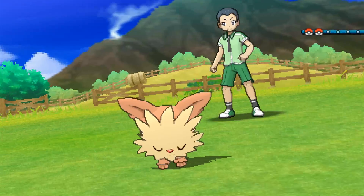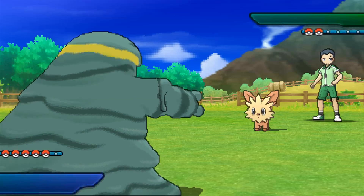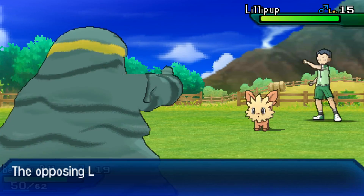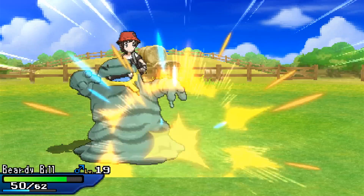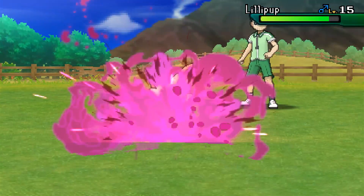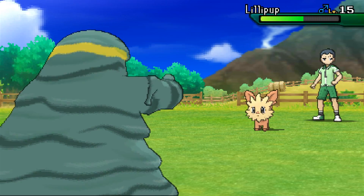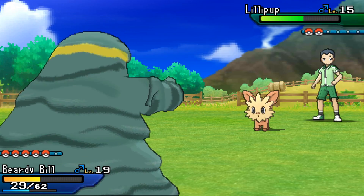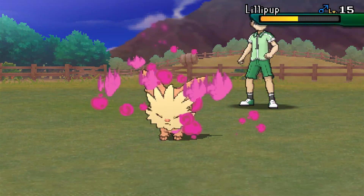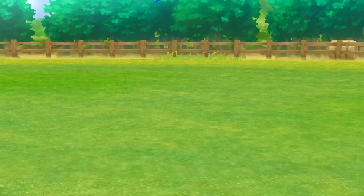Here's a Lillipup again. Hi — you're adorable. I think Beardy Bill's got this. Lillipup just seems to be a normal type. Fight, and then we'll just Acid Spray this guy down. We are in a battle so we should be getting more experience — it'll be great. Ouch, damaged by the recoil — that's not good. Let's go ahead and keep fighting. So far we're taking a bit of damage. Ooh, you avoided it — nice job, Beardy Bill. There you go. Lillipup fainted. 131 experience — that wasn't too much, but maybe someone will get a level up.